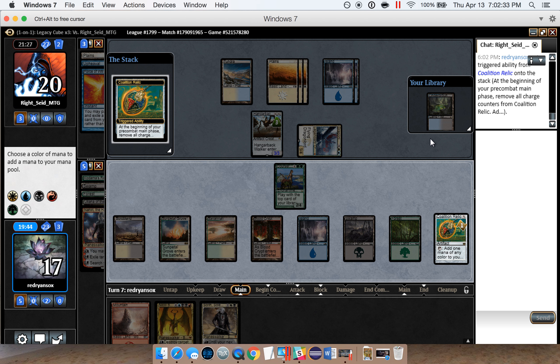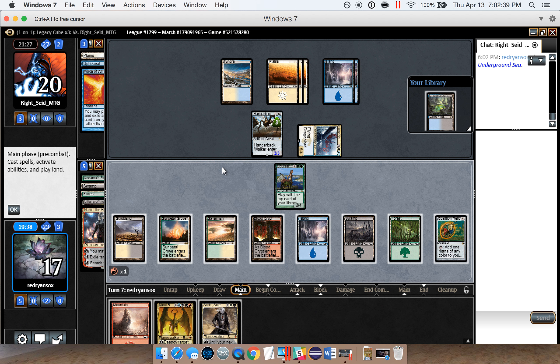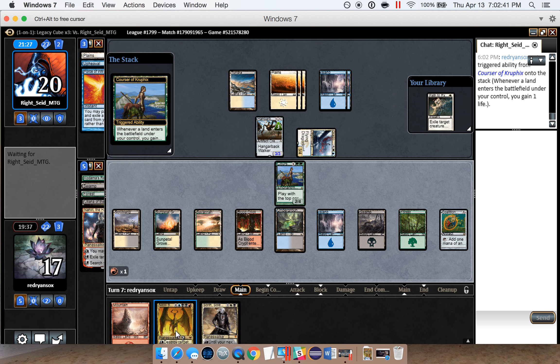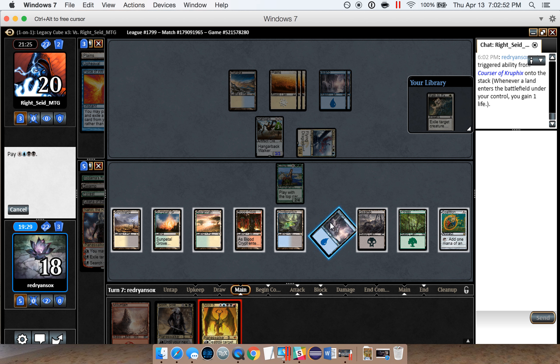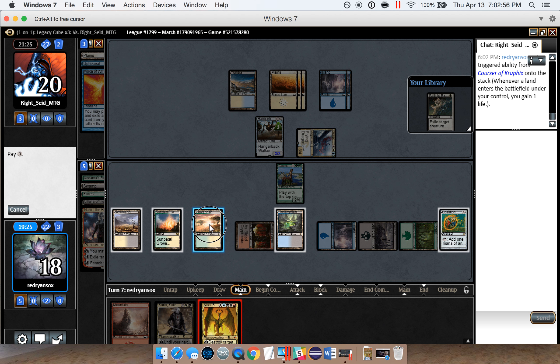They revealed Upheaval — interesting that they're playing Upheaval in this kind of deck. Hopefully this is a tap-out — it is not, so we're likely facing another counterspell. Because it's not as obvious this time, we're just going to have to run Nicol Bolas out. Show the last red, play this off the top — Courser is drawing us cards.